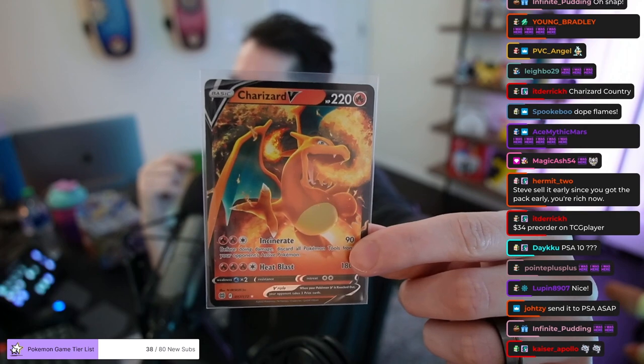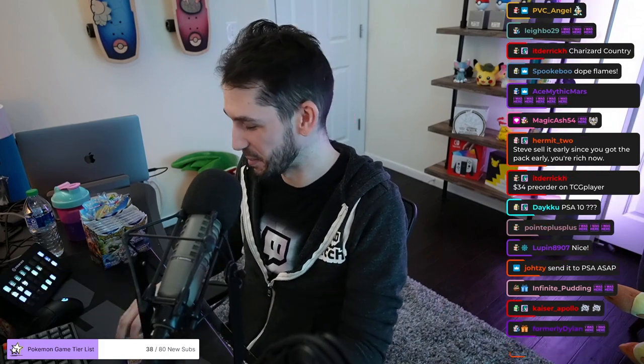I think this is the least expensive one. We gotta sleeve this bad boy. Charizard Country — we need that Charizard V-Star. 34 on TCG Player? Oh boy, college is starting. Then it's a PSA ASAP. I'm pretty sure PSA is only taking Expedited, and you get to pay like $120 per card. I don't think that's a PSA 10, chat. I don't think Charizard's a PSA 10. $34 richer — that's like one trip to McDonald's.